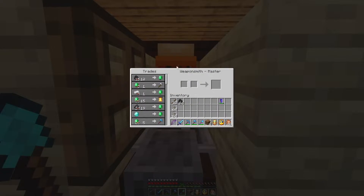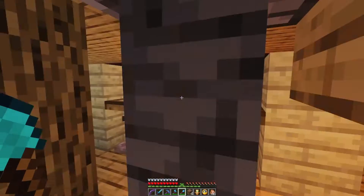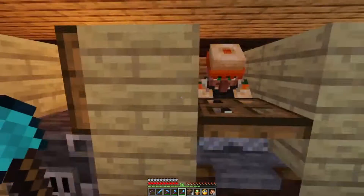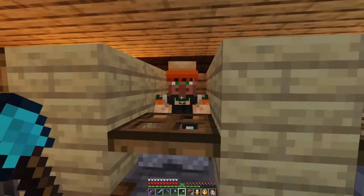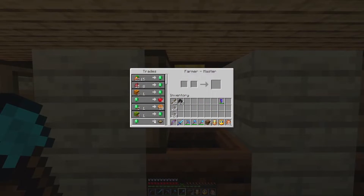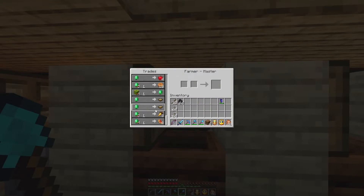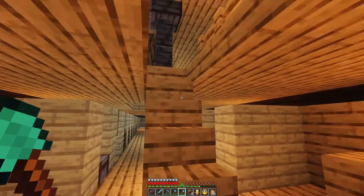These are the original guys we've had. Another weaponsmith and Mason. The Masons are nice because we get Quartz, we get Terracotta. These guys I've got for carrots, and you see I got the prices all the way down. So we get cheap carrots, which golden carrots are the best food in the game. I just haven't started eating them yet. Our trade hall is done.